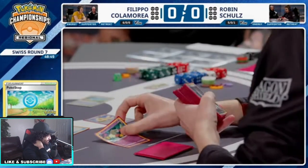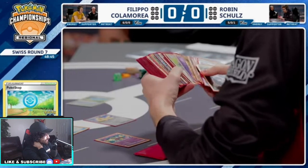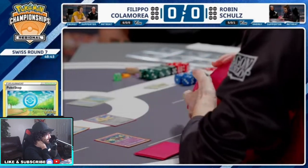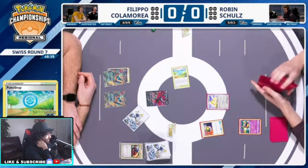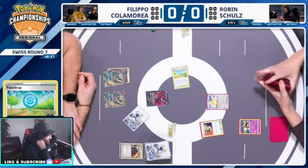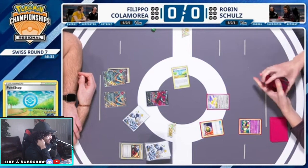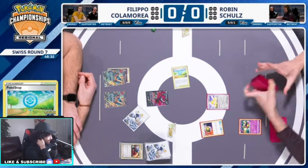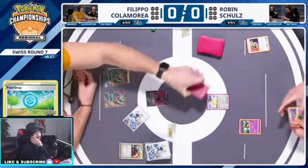It's the Lost Box deck, so there's a lot of options. Iron Hands is useless here, but Radiant Charizard is gonna be amazing. Radiant Greninja — oh, he runs Radiant Charizard and Radiant Greninja. They're really good. Radiant Charizard is really good for this matchup. I'm sure we run another Roaring Moon ourselves. Whoa, be careful, relax with the bow.